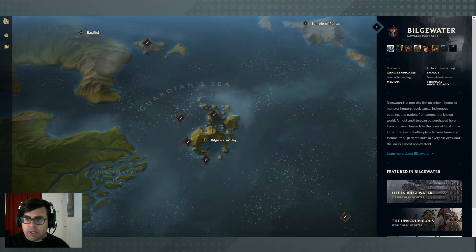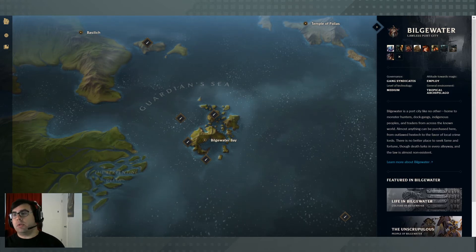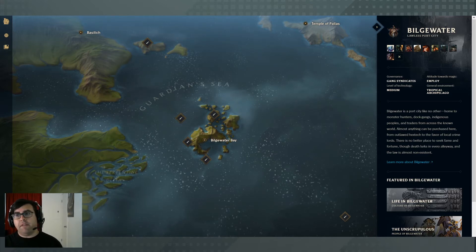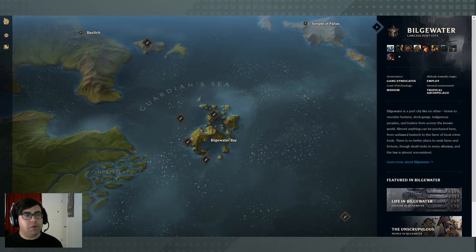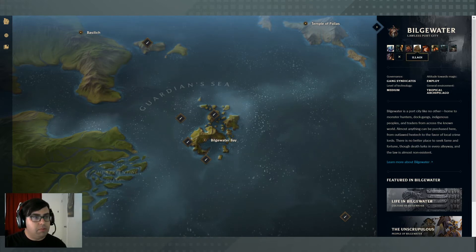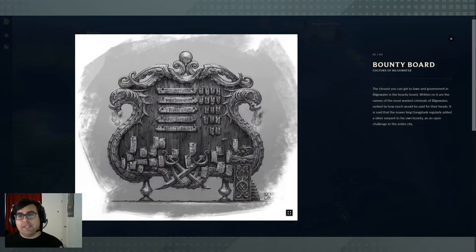Let's talk a little bit about life in Bilgewater. There are a number of heroes associated with it — everyone knows Graves, Miss Fortune, Nautilus, etc. As much as I'd love to feature all of these awesome characters in my campaign, I'll be selecting a few to really hone in on. Life in Bilgewater is fast, furious, and violent. One of the main elements of the city is this bounty board — people will place bounties, and this is actually what Miss Fortune was famous for, walking into Bilgewater at a fairly young age and taking bounty after bounty, making a name for herself.